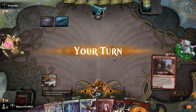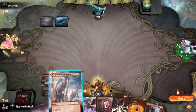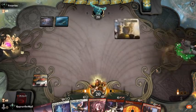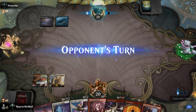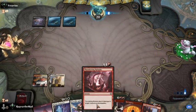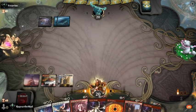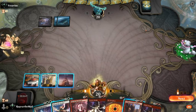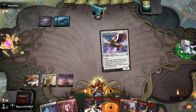Dimir Rogues again? Probably. I'm going to play this as a white source so we have the Apparition open in case we need it. Okay, so they're going pretty slow. Currently they can't Drown in the Loch us, but I bet they have other counterspells. Let's see if this resolves.